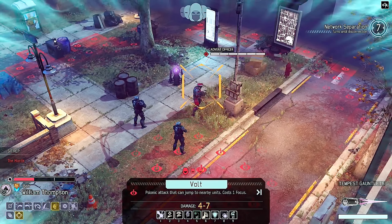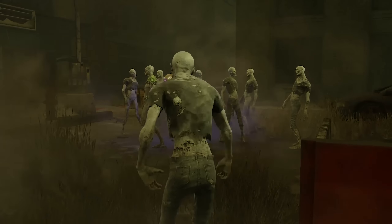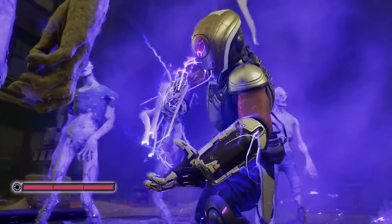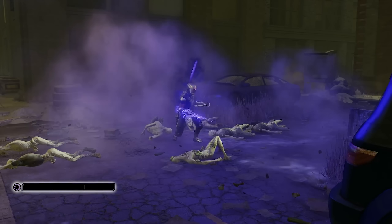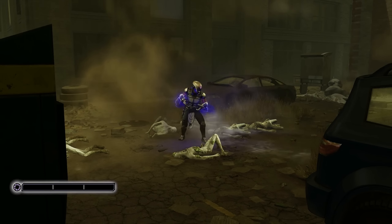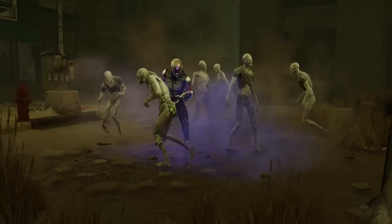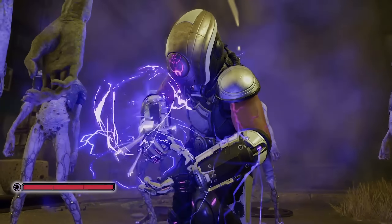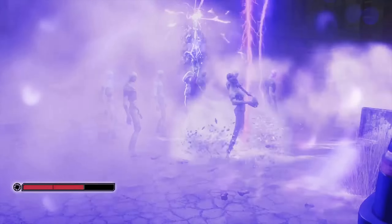The other psionic attack we know about so far is Ionic Storm. This is a kernel-level ability that brings a lightning storm down to fry any enemies within a radius of the Templar for an unknown amount of damage. It does cost all of your focus to activate but will give you back one for each enemy that it kills. So with a little help from the rest of your squad, this could cost you zero net focus and do some serious damage to the bad guys. And like Volt, Ionic Storm also ignores armor.